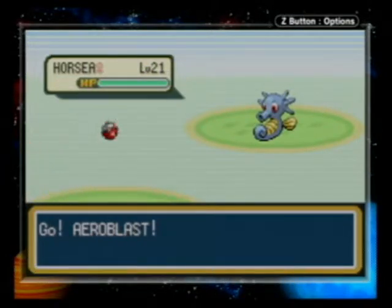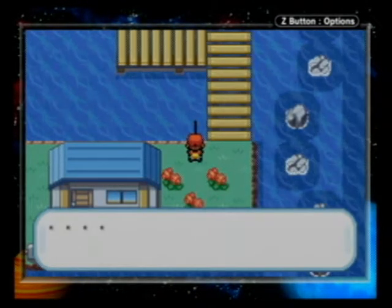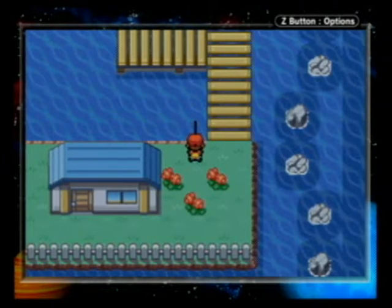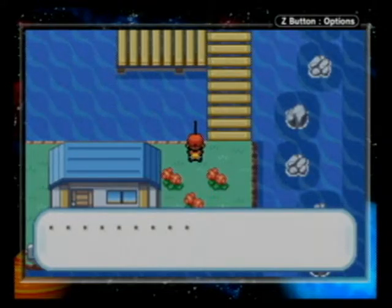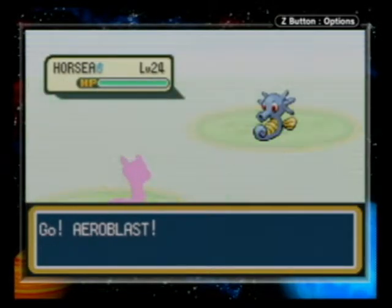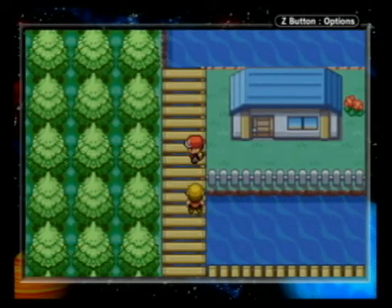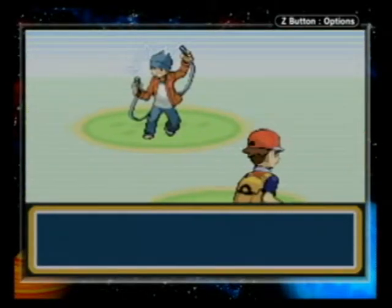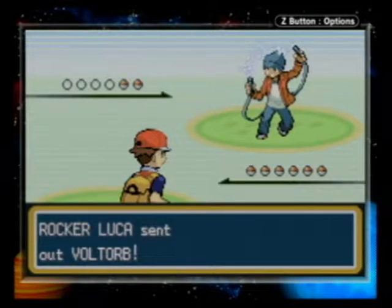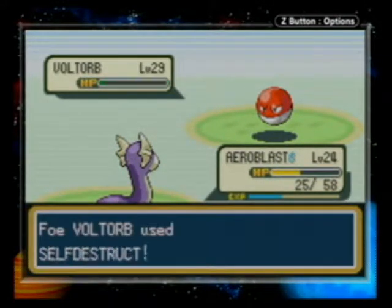I'm not having luck finding anything but Horsea here, so let's just continue on. Horsea again — level 24! I could easily add that to my team, but I already have a Water type. Electricity is my specialty! Rocker Luke sends out Voltorb — level 29! Electrode dealt with better... Self-destruct! Can't say I saw that coming, but I should've.